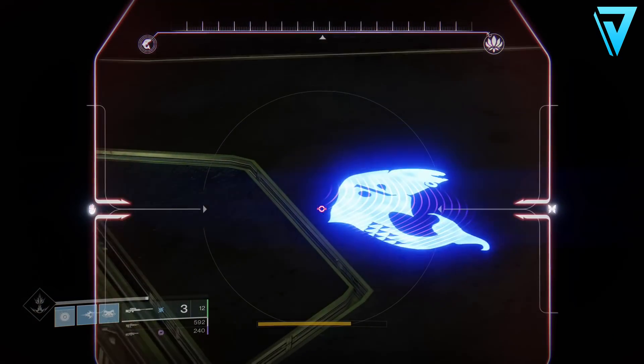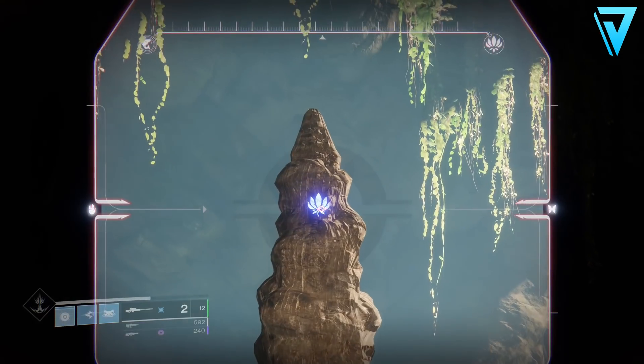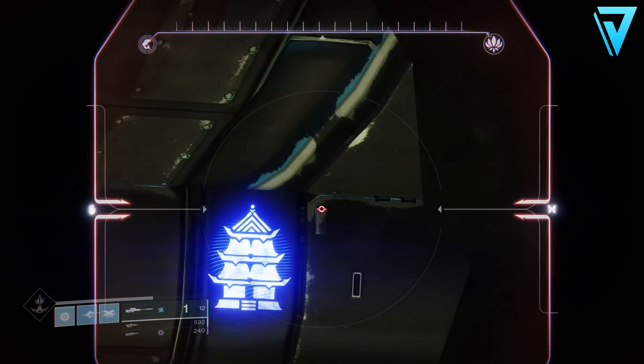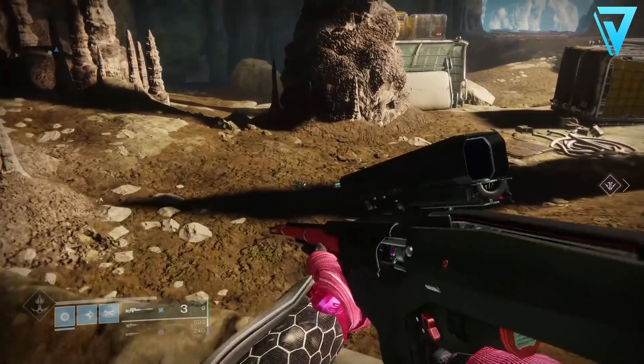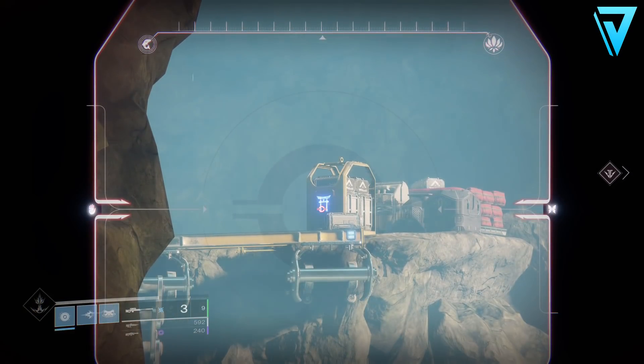You'll need to stand in this location and shoot these symbols — as you can see, my friend here is shooting for me. Massive shout out to Breaks for allowing me to capture this footage. If you follow exactly where he's standing, he stands on the dragon's head here and shoots the corresponding symbols, which will eventually unlock the emblem for you.